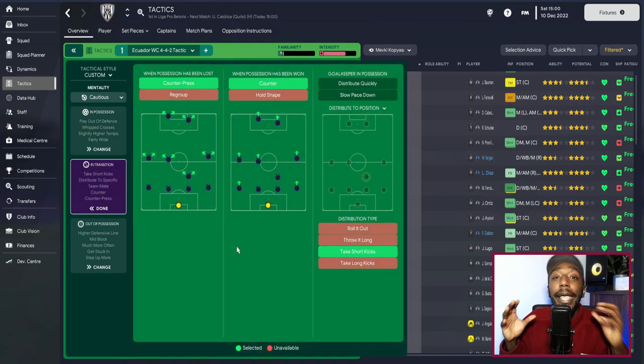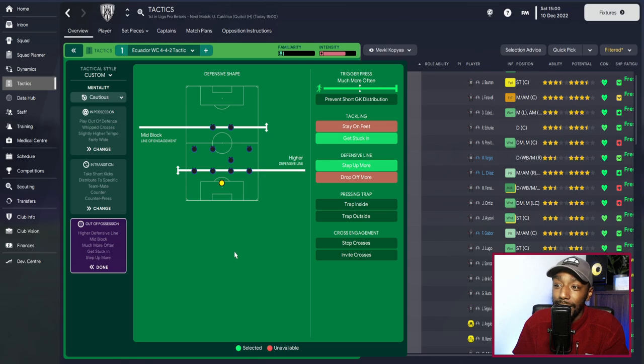Ecuador were masters of the second ball in transition, so in Football Manager I've added counter-press. When possession is won, we counter-attack. For goalkeeper distribution, he is aiming for that half-back. Out of possession we use a mid-block — inviting pressure, with a higher defensive line to close the gaps in the middle. The trigger press is set to 'much more often,' tackling is 'get stuck in,' and the defensive line is set to 'step up' — really emphasizing closing gaps, winning the ball back, and then breaking.